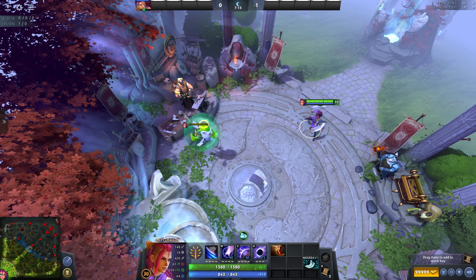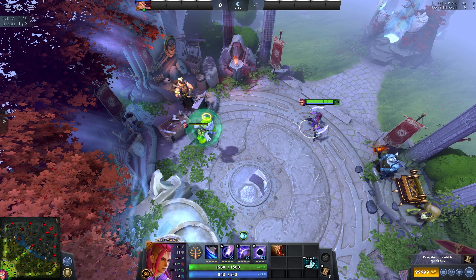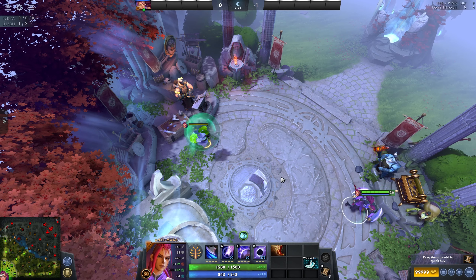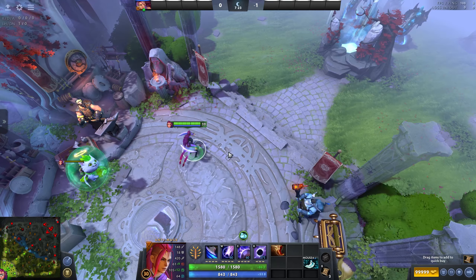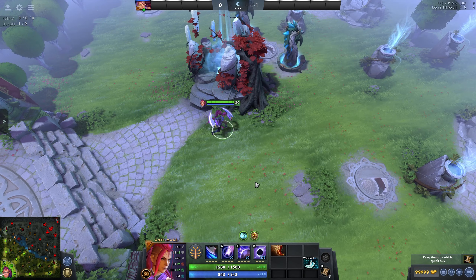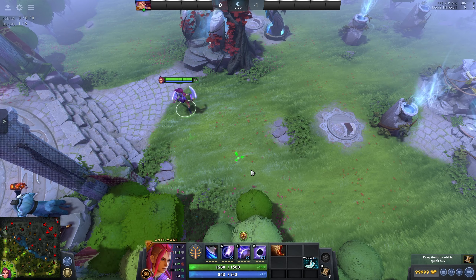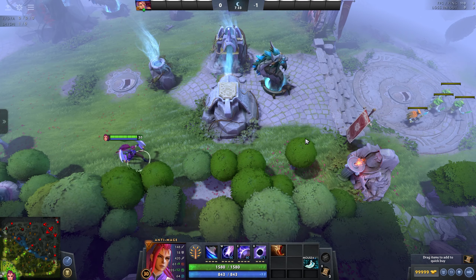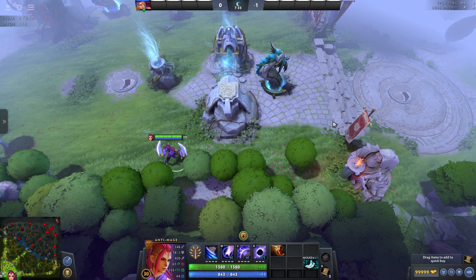Back in the year 2016, an amazing year, Valve created this unbelievable map. It looks breathtaking — the colors, the pavement, the grass, the trees, the leaves, the fountains, the water. It's absolutely gorgeous.